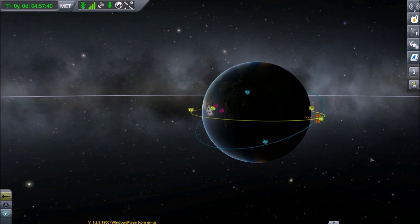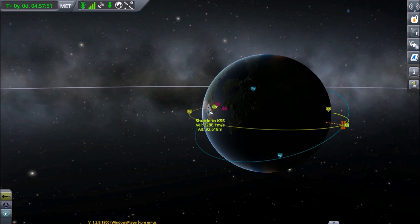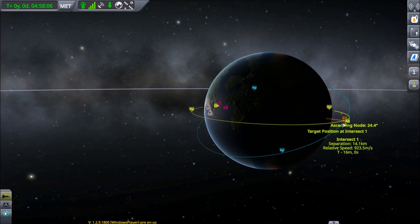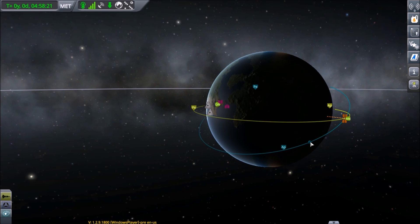Welcome to Kerbal Space Program. Today I'm going to show you a quick tutorial on how to intersect with another craft in orbit to prepare for docking. There's been a lot of tutorials on this, but I want to focus on a particular technique. The normal way is to just burn retrograde when you get close, drop your relative speed down to zero, then turn toward target and burn again, retrograde again, and so on until you get right up to where you need to go. But we're going to adjust our separation as we approach and hopefully save a little bit of delta-V in the process.